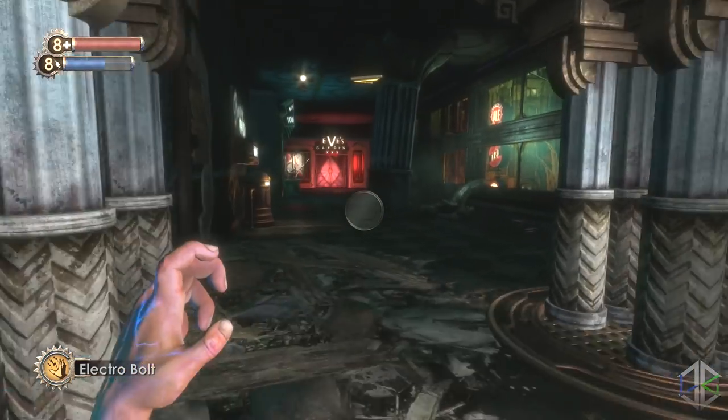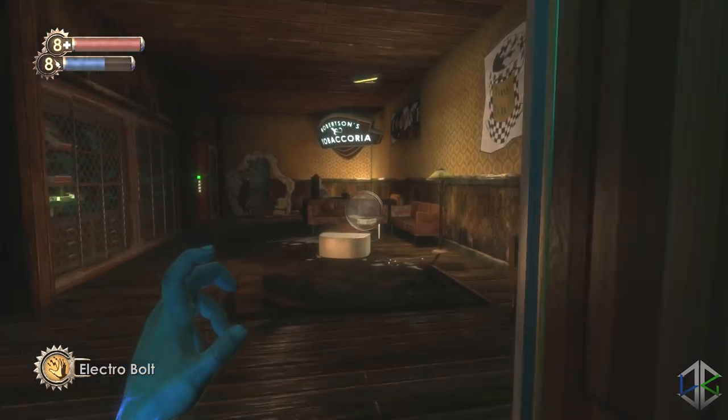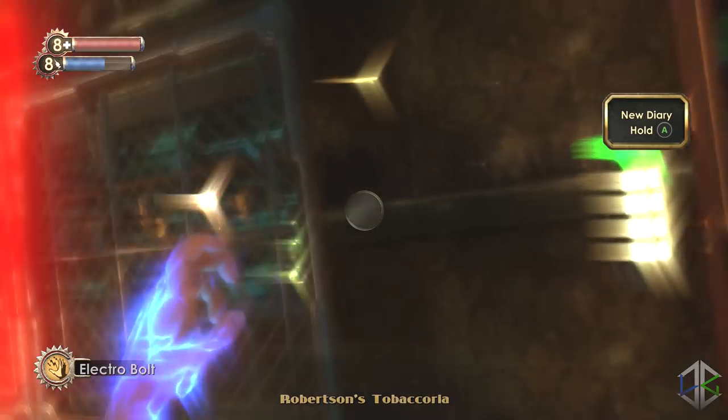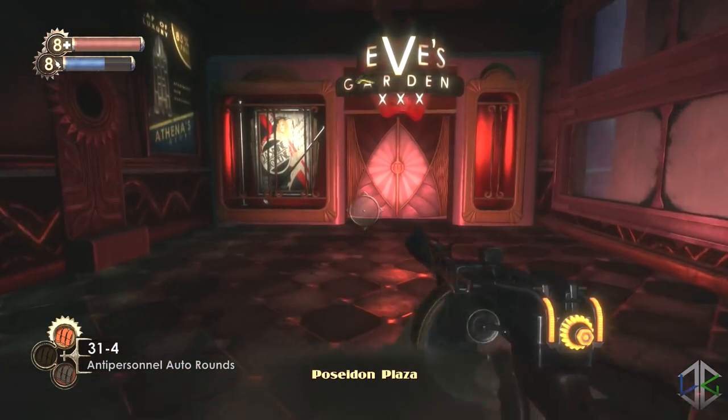Once you've collected that, head back up the stairs and go forward towards the Tabacaria to find an audio diary. In this room there's also a secret room — if you don't want to hack you can use the door code 7774. There's nothing really in there but you can still get that anyway.